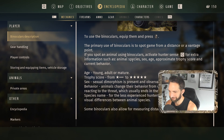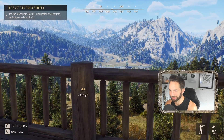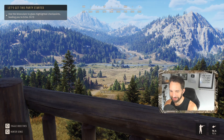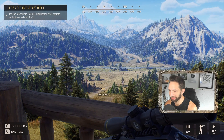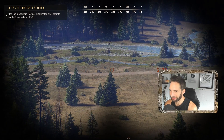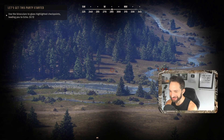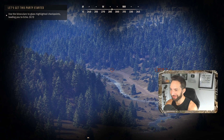Some binoculars also allow for measuring distance. I did see that some rifle scopes actually have rangefinders on them, which is going to be super epic. We can toggle through items using the mouse wheel. We busted out the binocs — we do in fact have a rangefinder. Are you seeing this? We're seeing all the way up to 900 yards... oh my god, 1000! We can't zoom in further with these binoculars, but we can always get a new pair that zooms in more.